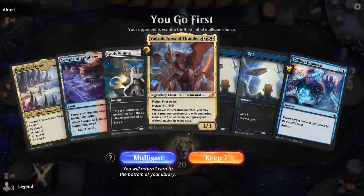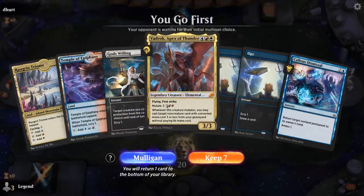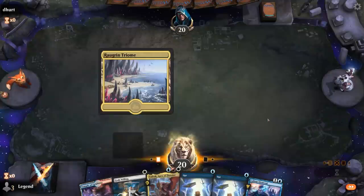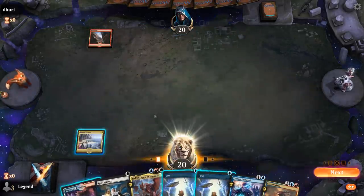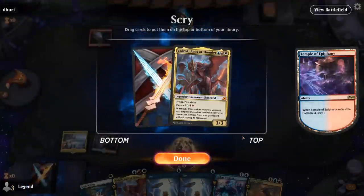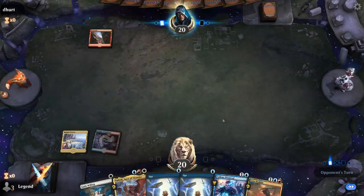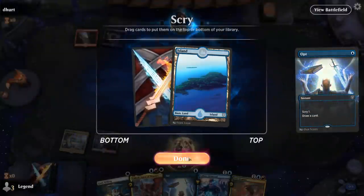We're on the play with a bit of a slow hand — a lot of tap lands, but I get to Opt to dig for cheaper creatures to mutate Vadrok onto. The fail case is the 1/1 zombie army from Dismissal. We'll play the Triome first — that way I delay the decision on Scry 1. If I draw a land I no longer need lands; if I don't draw a land I might want to put a land on top. Don't need another Vadrok. Opponent on basic mountain into a tapped Blood Crypt.